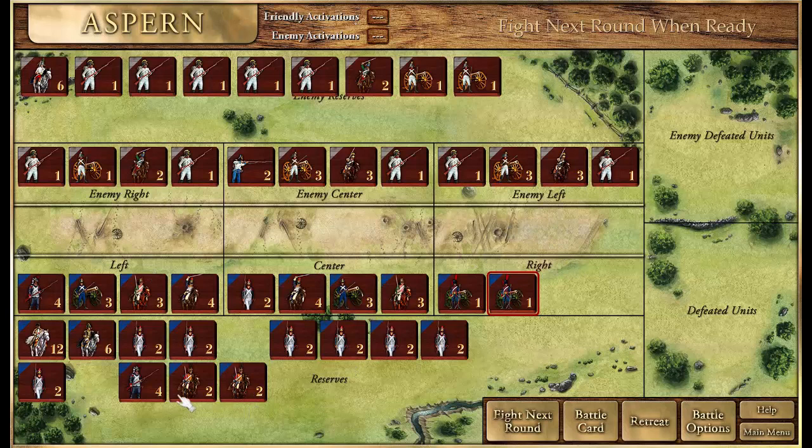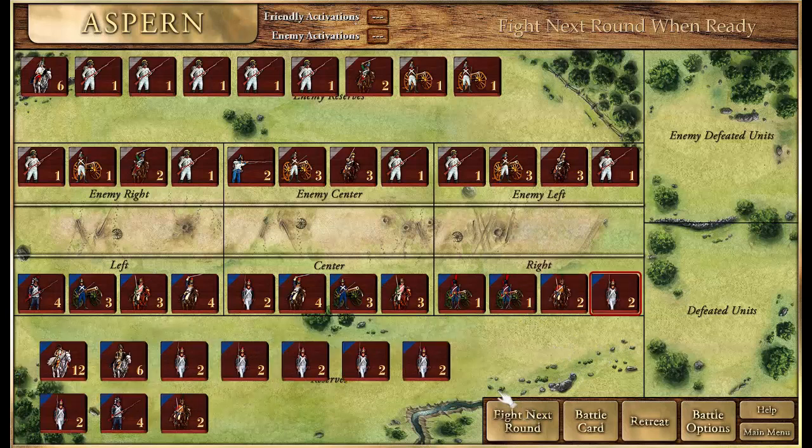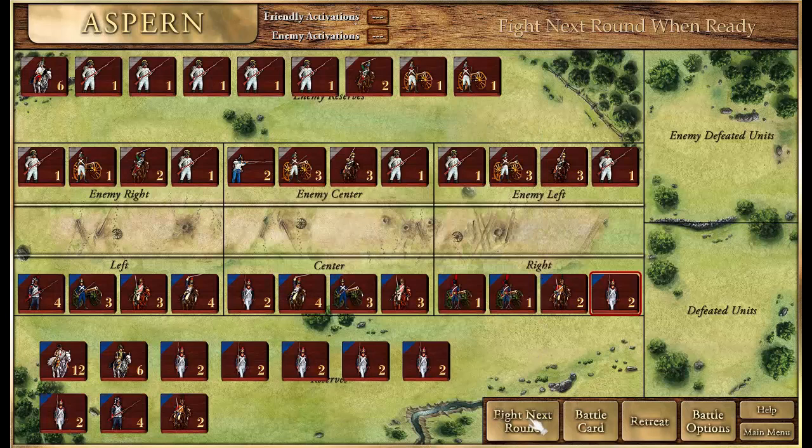Light cavalry and infantry will round out our forces. Before we start, we also have a battle card — Napoleon's Genius — which allows us to choose one of four bonuses. The best bonus, given our good number of artillery units, is the Grand Battery. That gives us one free attack for each artillery unit before the battle begins. We'll choose that and start the battle.